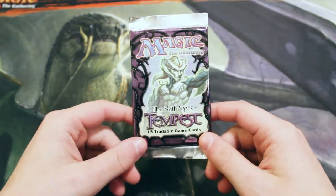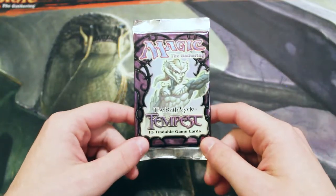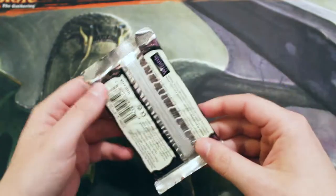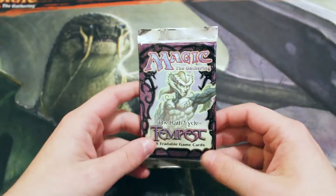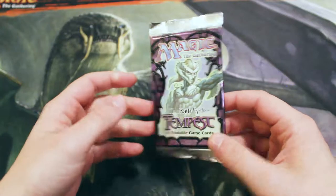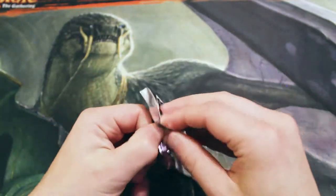At common we get things like Lotus Petal, and in the uncommon slot there are quite a few very good cards, although none come to mind right off the bat. In the rare slot we get things like Ancient Tomb and Wasteland — just fantastic cards — so hopefully we get something really great.